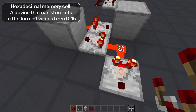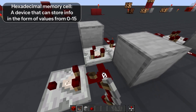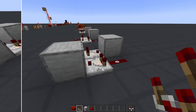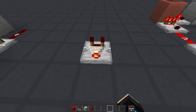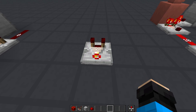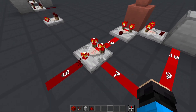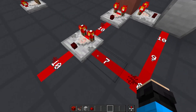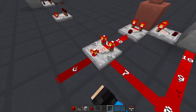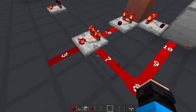Without power decay, this becomes a simple hexadecimal memory cell. You can take an output from it as well as input and modify the cell value. If you accidentally right-click the comparator after placing it, you would have noticed the small stub in the front turn on. This stub denotes whether or not the comparator is in subtract mode. Subtract mode, as you can imagine, changes just one thing — instead of comparing the inputs, the comparator will now subtract the side input from the main input.